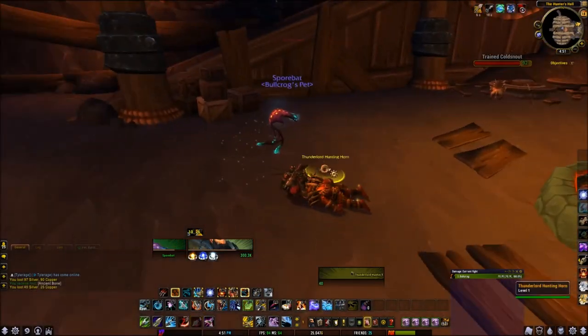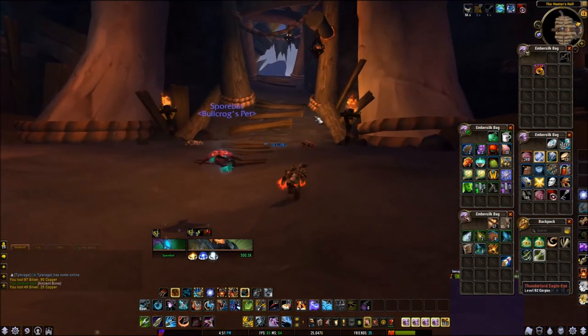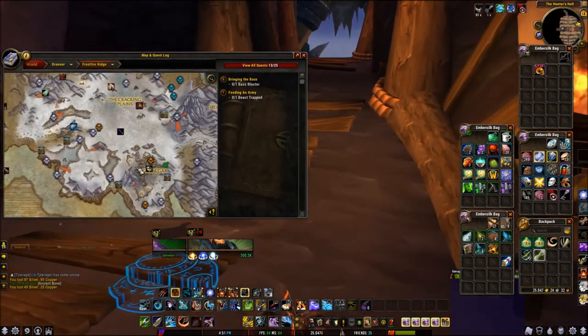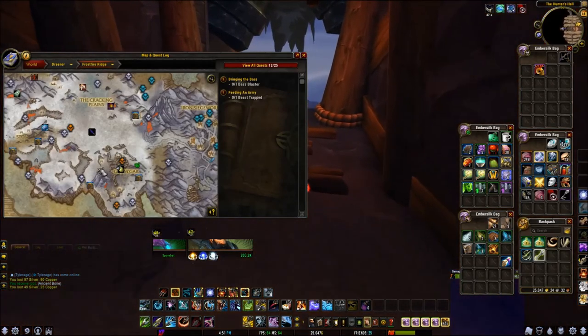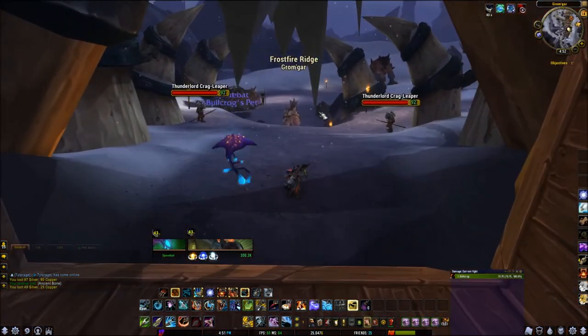It dropped! So the next one is from a Necrolyte in Frostfire Ridge. Gromgar is just east of the Horde garrison — it's pretty noticeable on your map, so it shouldn't be too hard to find.